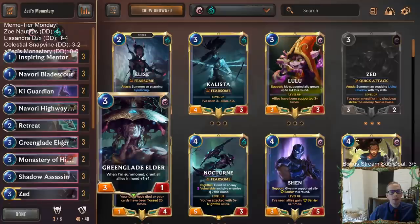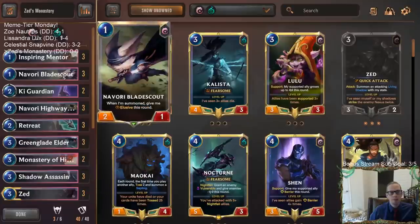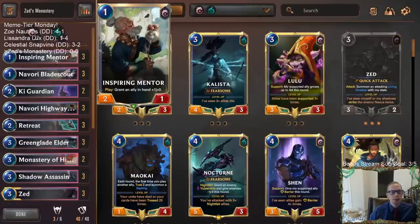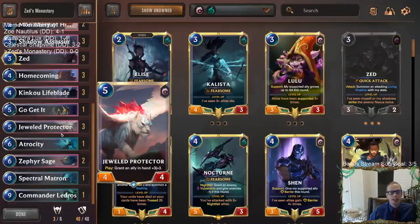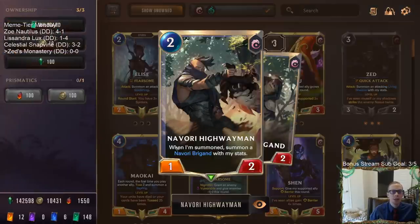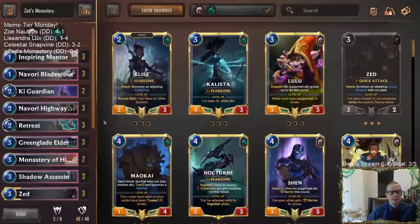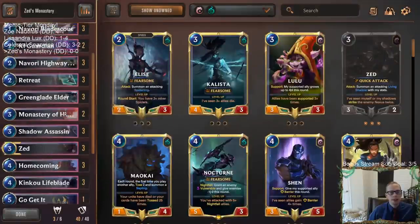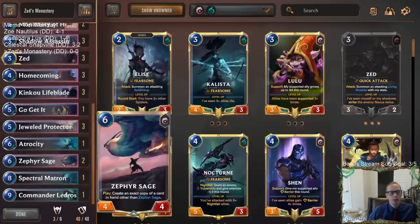What we're going to be doing is pairing that with Green Glade Elder — whenever you summon it, you grant all allies in your hand +1/+1 — or Inspiring Mentor, granting an ally in hand +1/+0, or Jewel Protector granting an ally in hand +3/+3. So we're buffing up an ally in hand, and really the ally we want to buff is Navori Highwayman, because whenever it's summoned we summon a Brigand with the same stats.